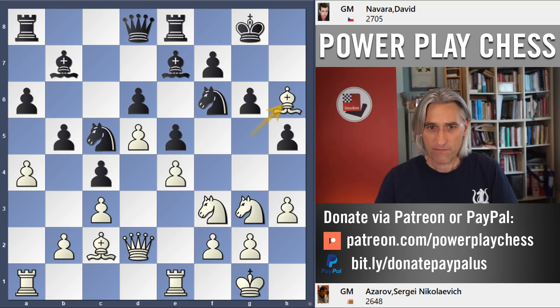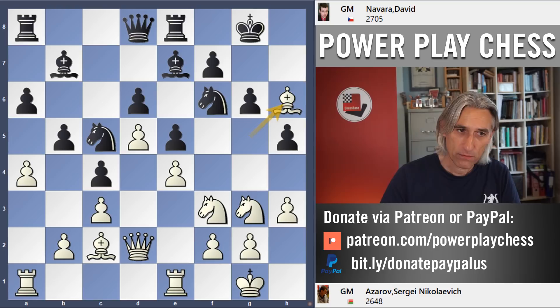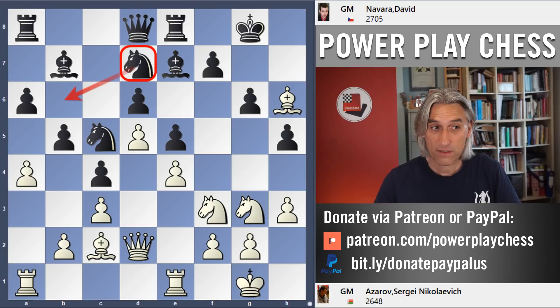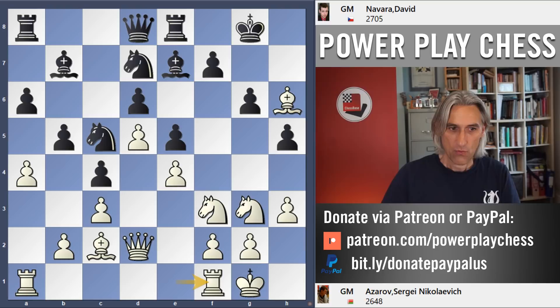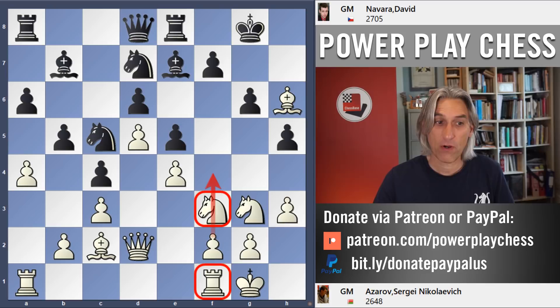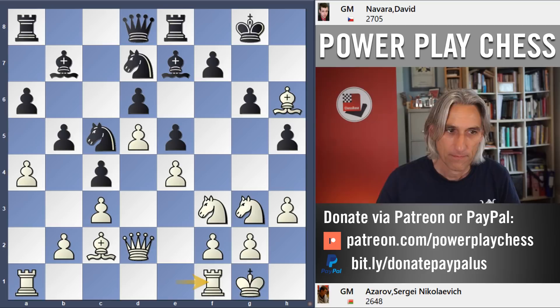But Azarov goes for bishop h6. Now knight d7 — this knight manoeuvre is very common. Very often the knight will come around to b6 to put pressure here, maybe with the idea of moving that knight into a4. But also the knight clears the f6 square, which is actually quite important. Rook f1. We saw in the two previous Breyer games how moving this knight and going for f4 is a very important part of white's strategy to open up the kingside.